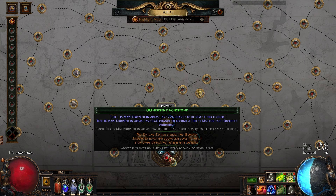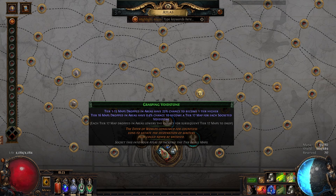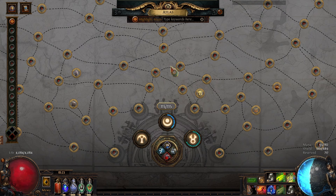Farming Tier 17 maps means increasing your map drop chance, juicing the amount of maps that drop, and killing as many monsters as you can — maximizing pack size, quantity, and rarity. Killing thousands of monsters per map is a really effective strategy for farming up Tier 17s. They're pretty valuable with high demand and low supply. Get all four Void Stones, kill stuff at Tier 16 maps, and you'll get Tier 17s.